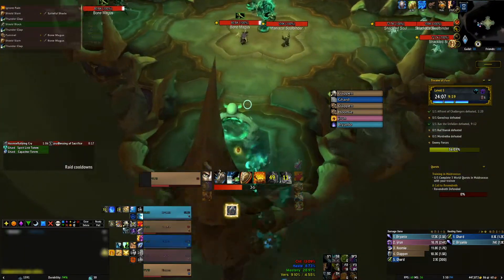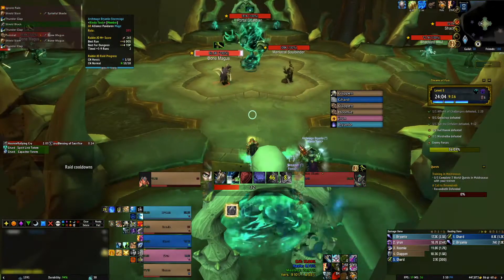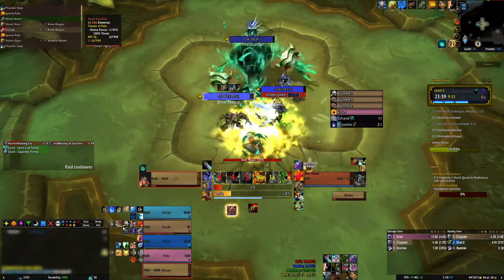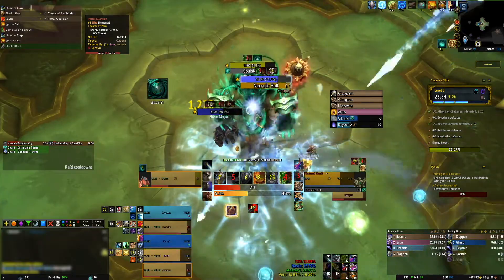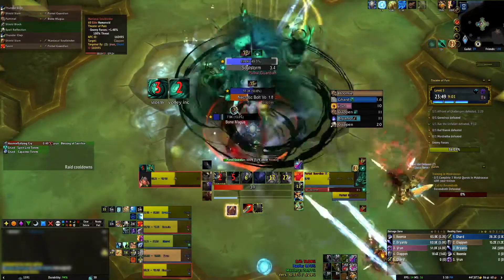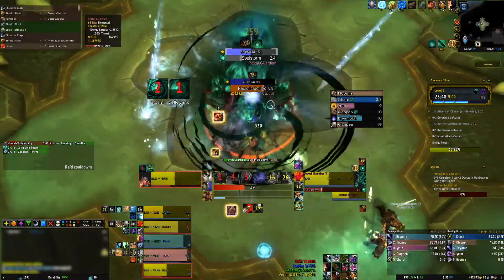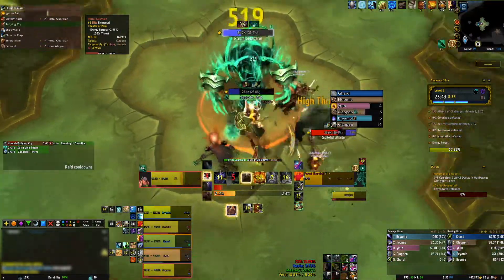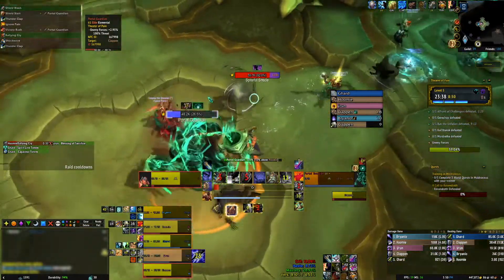From here you will portal and find the Maniacal Soulbinder. These will periodically debuff a player with Soul Corruption, inflicting a moderate amount of shadow damage to a random player every 2 seconds for 16 seconds — this is dispellable. They will also cast Necrotic Bolt and Necrotic Bolt Volley. Necrotic Bolt deals moderate damage to a target and places a healing absorb on them; Necrotic Bolt Volley casts this on every player in range. Because this mob is in a pack with a Bone Magus, interrupt as many Necrotic Bolts as you can, but make sure you save an interrupt or stun for the Volley and Bonespear so things don't get out of hand.